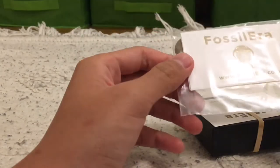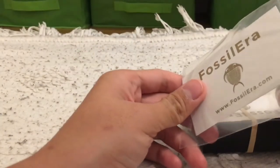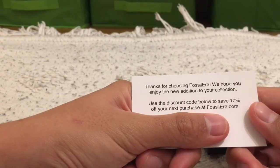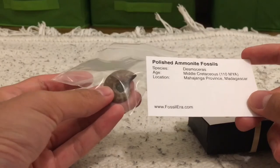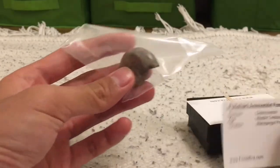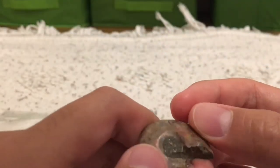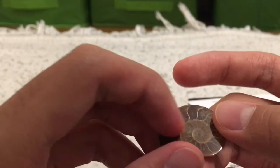Whoa, that's cool! So this is an info card. It says: Thank you for choosing Fossil Era, we hope you enjoy the new addition to your collection. Here is a polished ammonite fossil — this isn't the fossil I ordered; I think they just gave it to me for free. It looks so cool. Basically, the ammonite is cut into two and they gave me one half. It's polished and looks really cool.